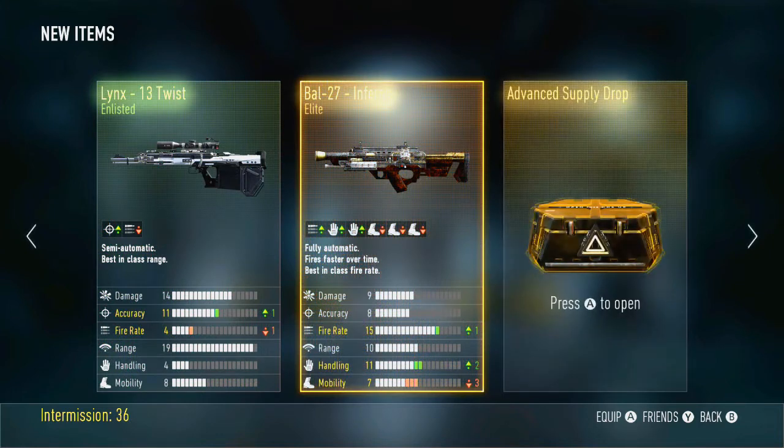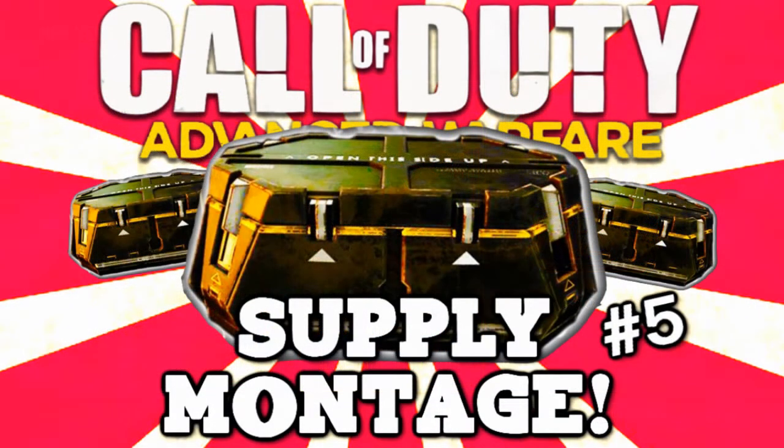Opening this one last Supply Drop, we get a Lynx, and we get the BAL Inferno. Now, once I opened this it was like 3 in the morning, so I couldn't really scream to wake the neighbors up, but I was just so happy that I finally got a very, very good, decent Elite weapon. It wasn't like a Sniper Elite or anything like that — no, this is like the granddaddy of all elites. The only thing better is maybe the Goliath, the Speakeasy, the Obsidian Steed, or maybe the AKRIP. Other than that, the Inferno is awesome. I love it — it's really, really fantastic.